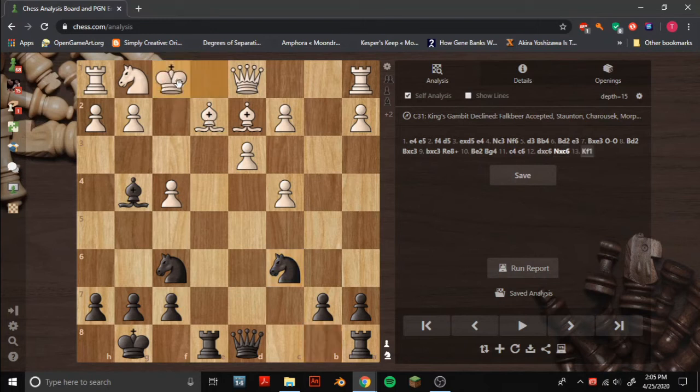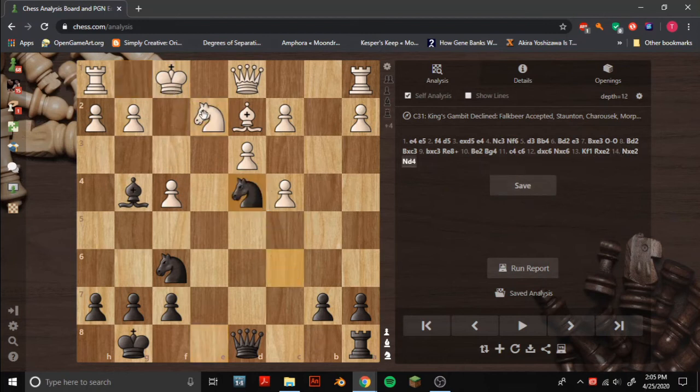That also seems a bit weak. Anyway, there's obviously tactics here — I'll give you a few seconds to find what Morphy played. So there are a lot of winning moves; probably whatever you suggested is good. Morphy chose rook takes E2. We have knight takes E2, and knight D4 with this pin. That just wins on the spot.